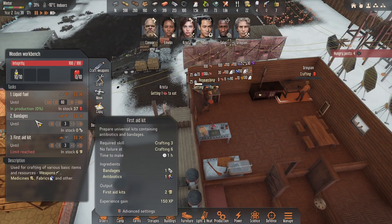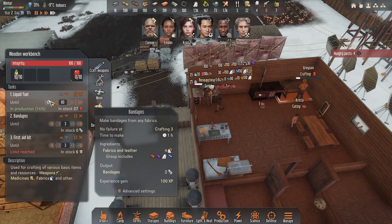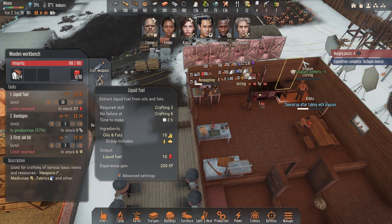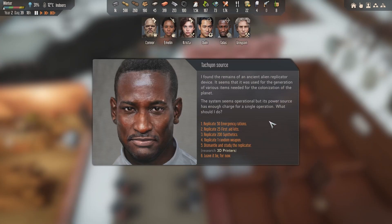Bandages need to happen. They're doing liquid fuel because of the stock - we can actually turn that down now. So this Tachyon resource - I found the remains of an ancient alien replicated device. It seems it was used for the generation of various items needed for colonization of the planet. The system seems operational but its power source is only enough to charge for a single operation. So one random weapon, 200 synthetics which is actually pretty good, rations are rubbish, first aid kit's 25, or dismantle.